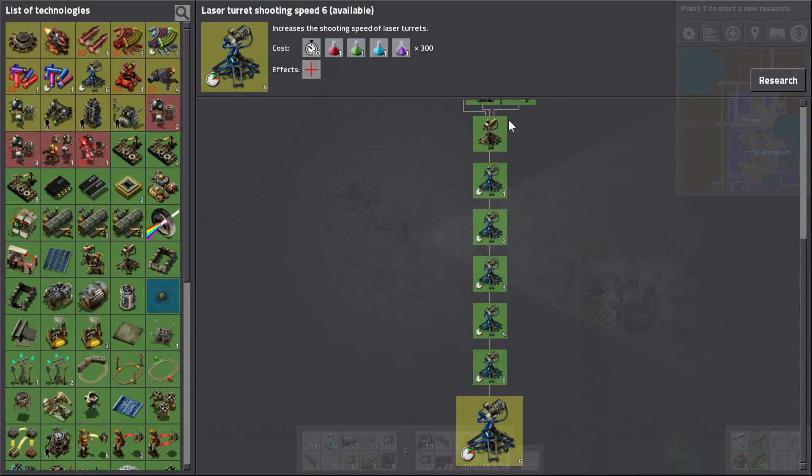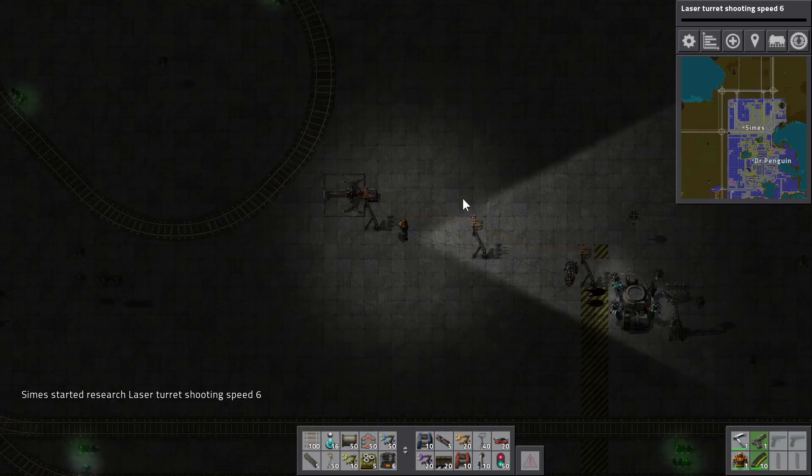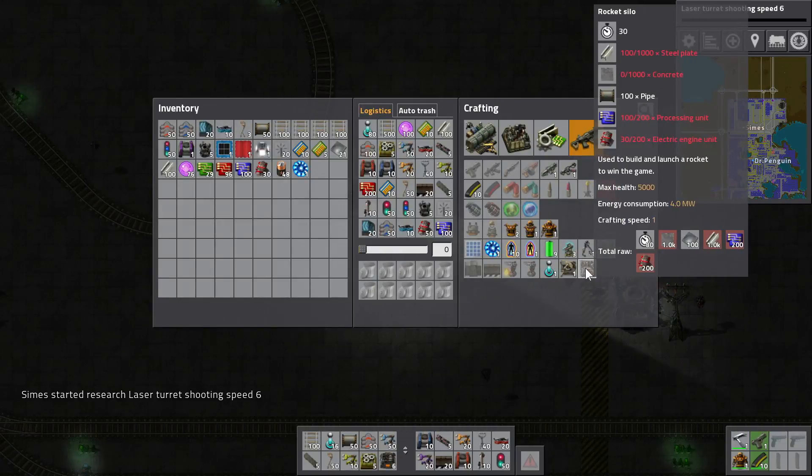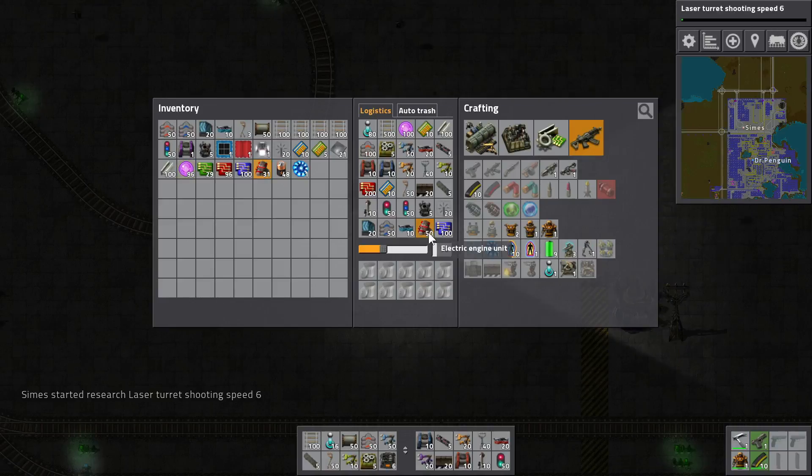Hurrah! I don't know what else to put in now. There's another laser turret shooting speed thing — we'll get that. Rocket silos: we need a thousand steel plate, a thousand concrete, a hundred pipes, two hundred processing units, and two hundred electric engine units. Not actually that far off — nothing particularly much. I just need to adjust my demands.